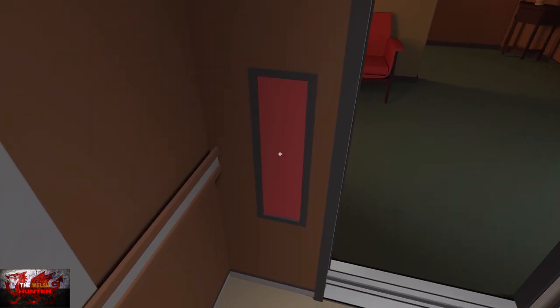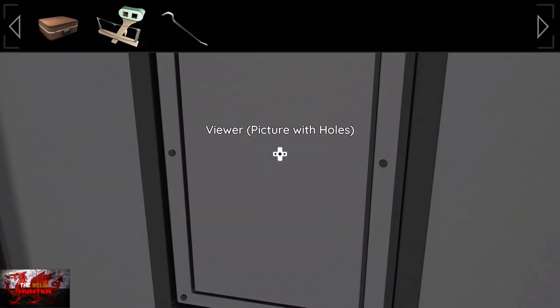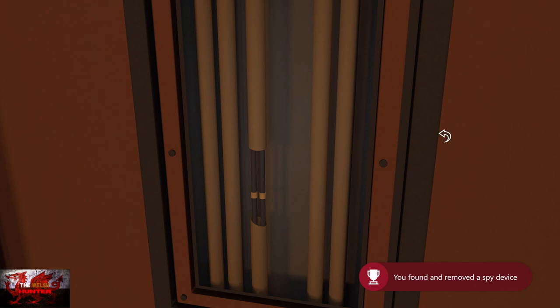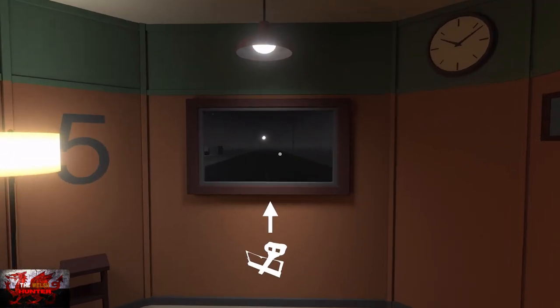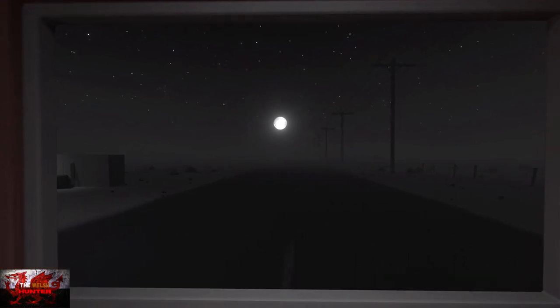Run to underneath the TV, press X to get your inventory out, click on the crowbar, and press A. Then, when the crowbar shows up, press X to close your inventory, and then click on the spy box — that will unlock that achievement. The inventory is slightly annoyingly confusing: you've got to click on the item and then back out of the inventory to use it. When you're trying to rush like that, it kind of puts pressure on you.